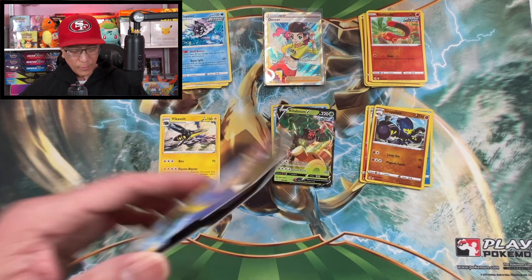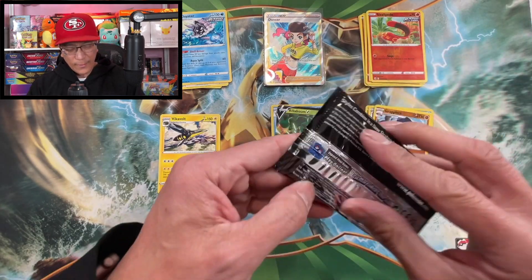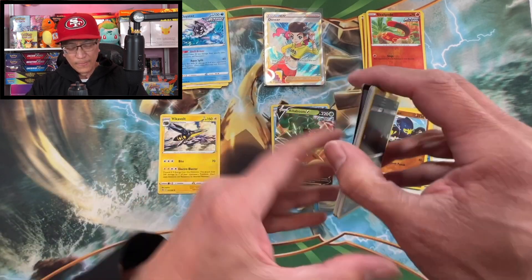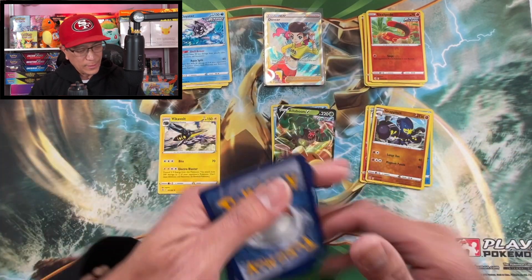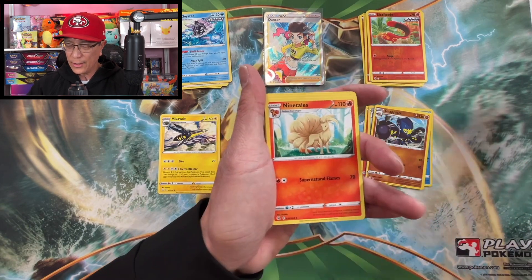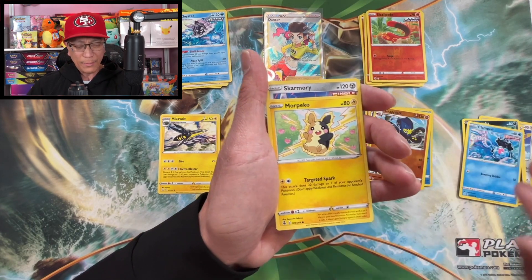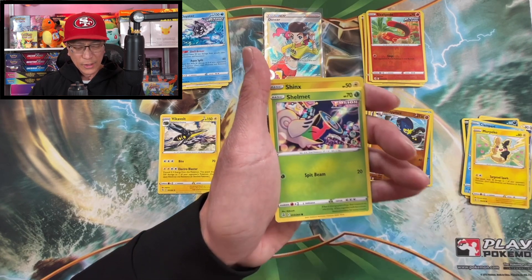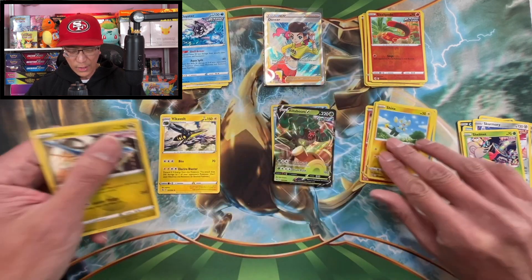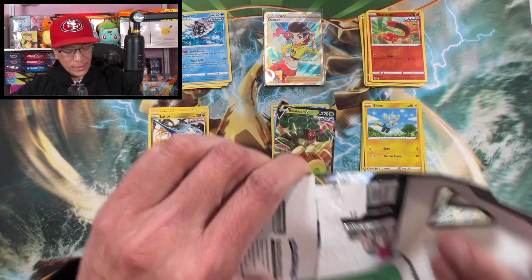So far Genesect is in the lead. Let's see what you got Boltund — you need a banger here. Darkness Energy, Ninetales, Togedemaru, Quick Ball, Carvanha, Clamperl, Munchlax, Skarmory, Shelmet, Shaymin reverse holo, Latios — that's a regular rare. Three packs left — Boltund needs a banger right here.